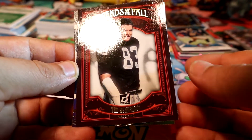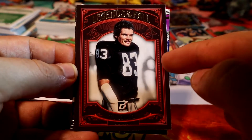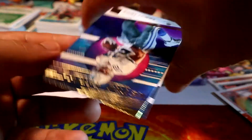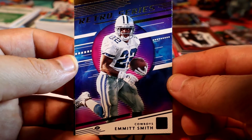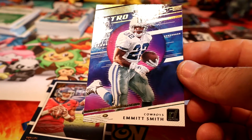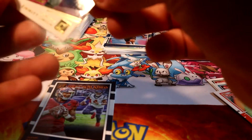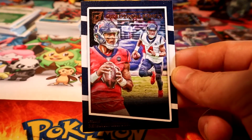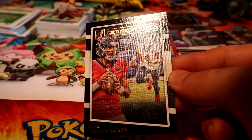They actually have blister boxes and they include one of these, but I'm not sure if the blisters are exclusive - not 100% sure. Retro series - another Smith, Emmitt Smith, hell yeah, I'm keeping that. And then we have another Corvus card - this is Dion Waiters.